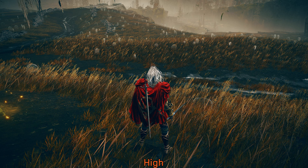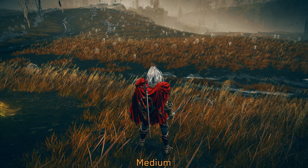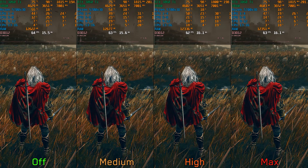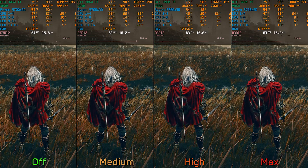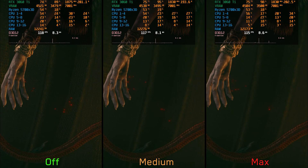Next we have SSAO, which adjusts the quality and intensity of screen space ambient occlusion. Both high and max look pretty much identical and provide darker, more intense AO compared to medium. Performance-wise, going from off to even max costs around three percent, so I recommend keeping SSAO at max.